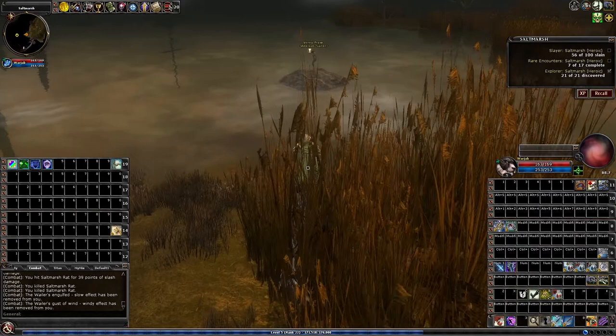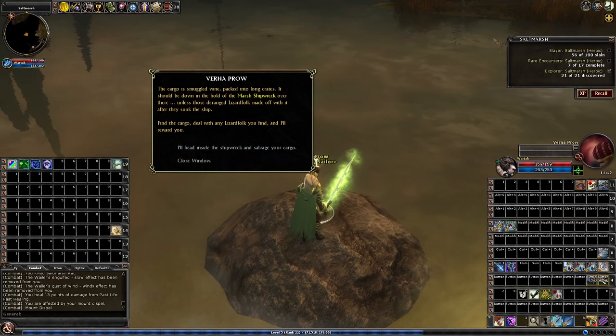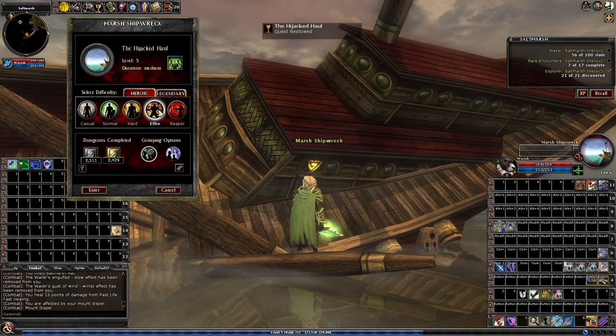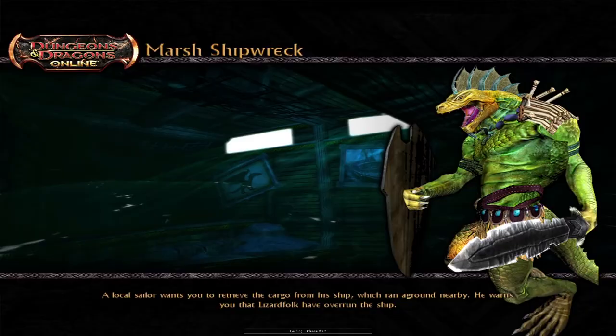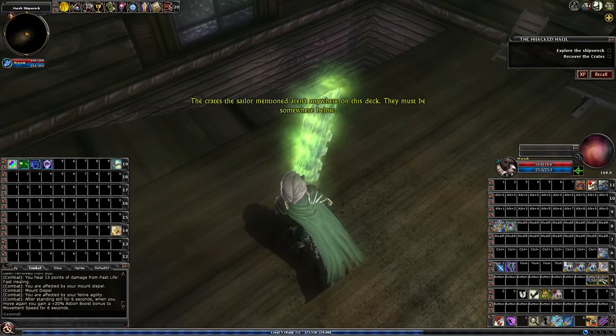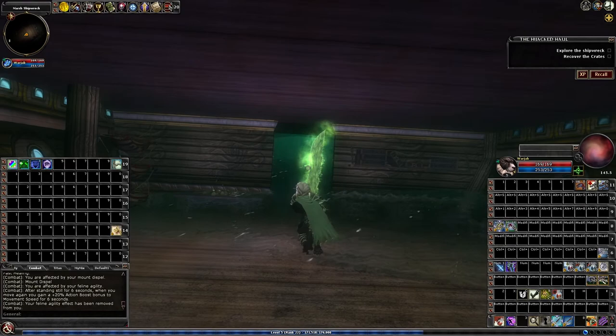Basically you're heading in the direction of the final enemy, but you're stopping a bit short of it. There's a ship over here on the side, and here's a quest giver standing on a rock. This ship seems to have sunk very recently. The main cabin appears to be completely intact.